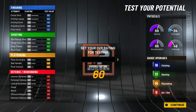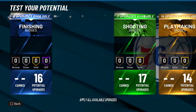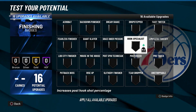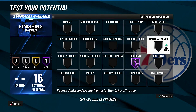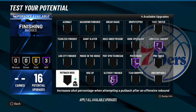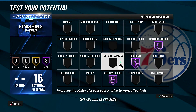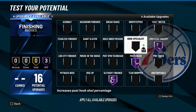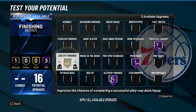Let me put the badges in. At 99 we get plus five, so we'll have around an 83-84 ball handle and 89 driving dunk. For finishing badges: posterizer hall of fame, limitless takeoff hall of fame, slippery finisher hall of fame. For the fourth badge, fearless finisher or acrobat — you only really need those three, but since we're making a Ja-type build let's put on lofty finisher hall of fame as well.